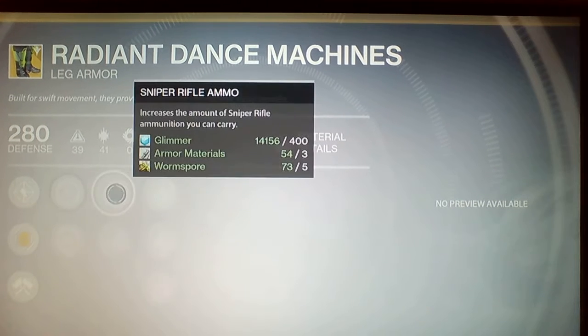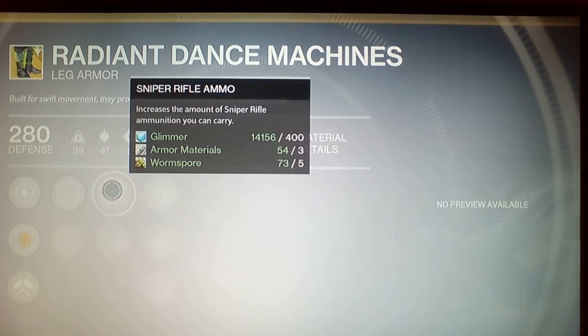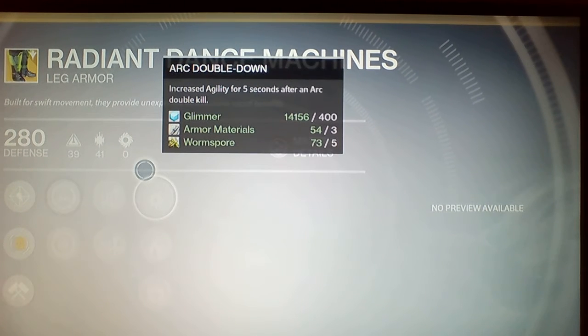We also have increased intellect and increased discipline. Sniper Rifle Ammo increases the amount of sniper rifle ammunition you can carry, which is pretty sick. Machine Gun Ammo is the same concept but for machine guns. I'd go with sniper rifle ammo in my opinion, but if you have a machine gun and a sniper rifle that's your choice.